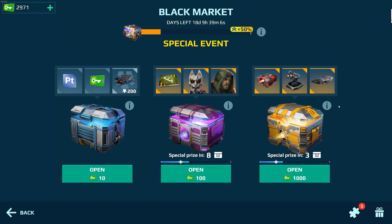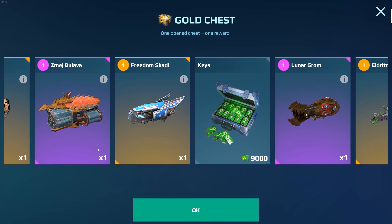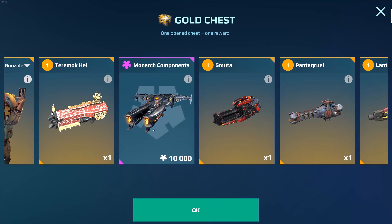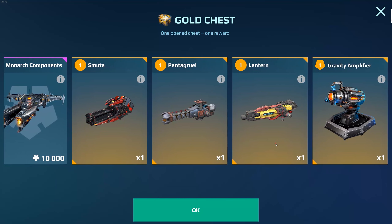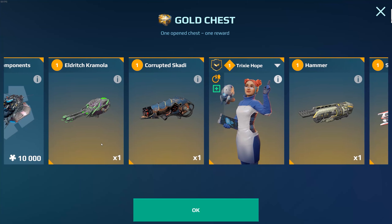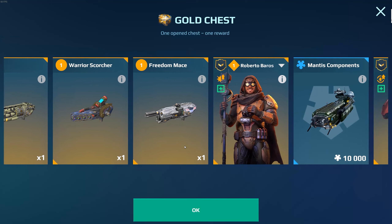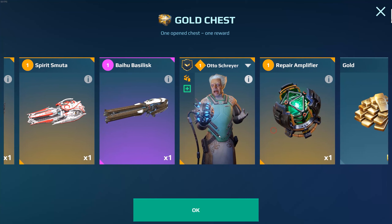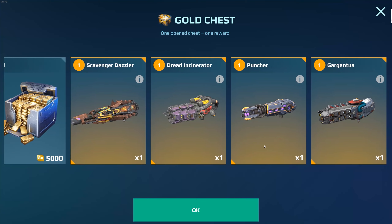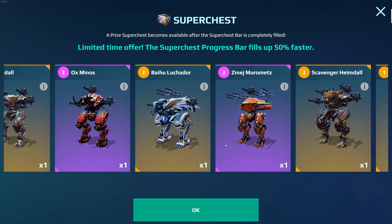Another good way to get equipment is in the black market, mainly in the gold chest. Here you can get pilot weapons and titan weapons from previous updates, also titan modules, some resources, and even mothership components including mothership turrets. You can also get some of the best modules in the game from the gold chest. And when you go to the super chest, you can get titans and robots from previous updates — they are good titans and robots.